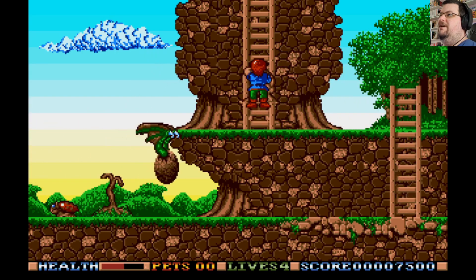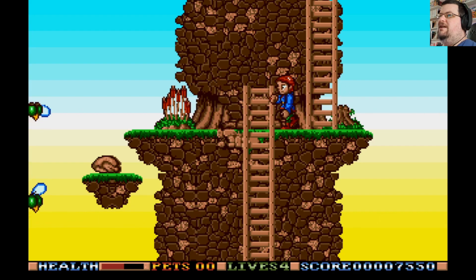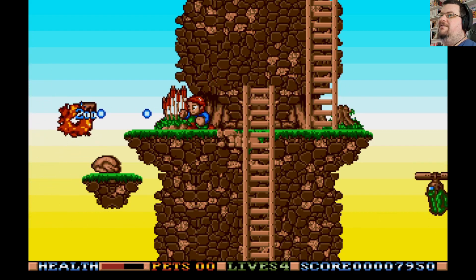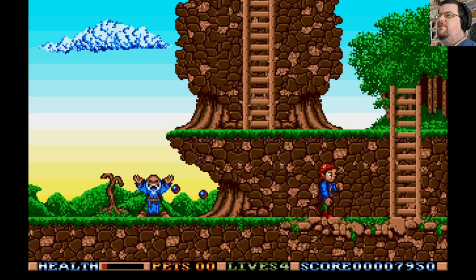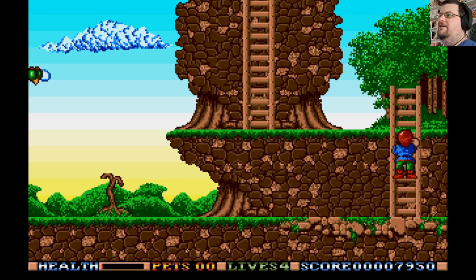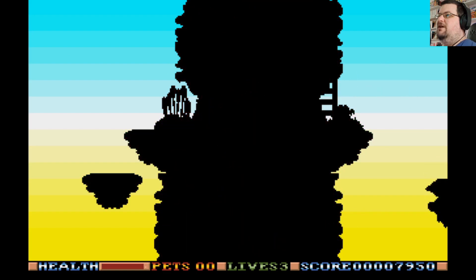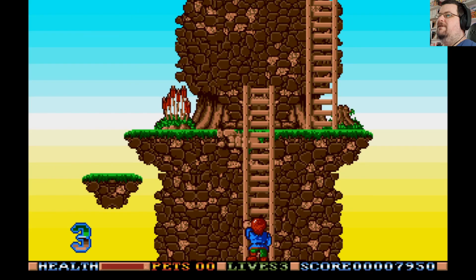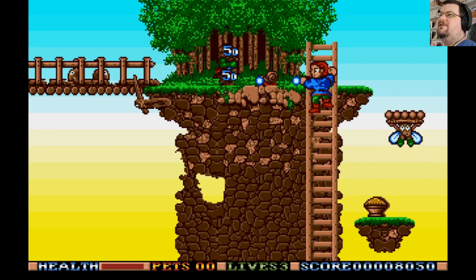This is from that delightful era of games where people didn't understand the value of invincibility frames, so you take damage for as long as you're in contact with an enemy. You also lose health from falling too far. There's one life down already. Now, you see that counter at the bottom left? You are invincible while that's there — so the game knows invincibility frames are helpful; it just doesn't implement them when you get hit normally.